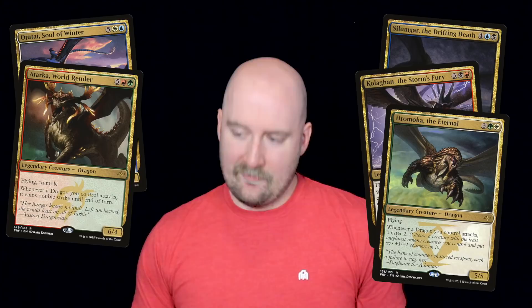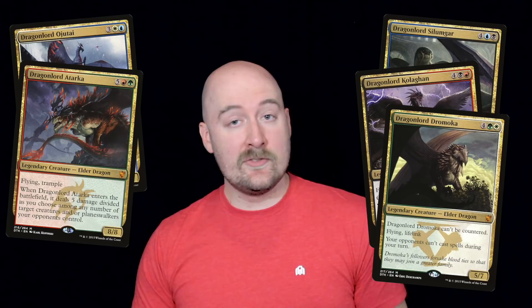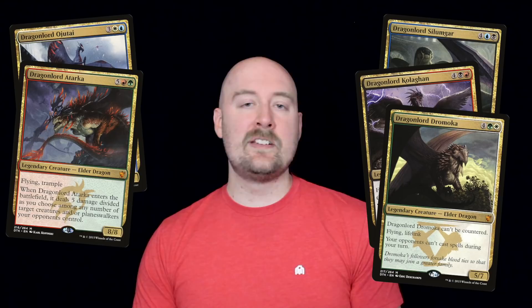Appearing in every color and at every rarity, the dragons flooded the skies of the plane, but the real stars of the show were the legendary dragons, who we got to see twice. Thanks to Ugin helping Sarkhan with some casual time travel, they were able to upgrade themselves from mere legends into elder dragons, and became the self-appointed dragon lord rulers of the plane. As of right now, Tarkir is home to like one out of every five dragons in all of Magic, which is pretty impressive.